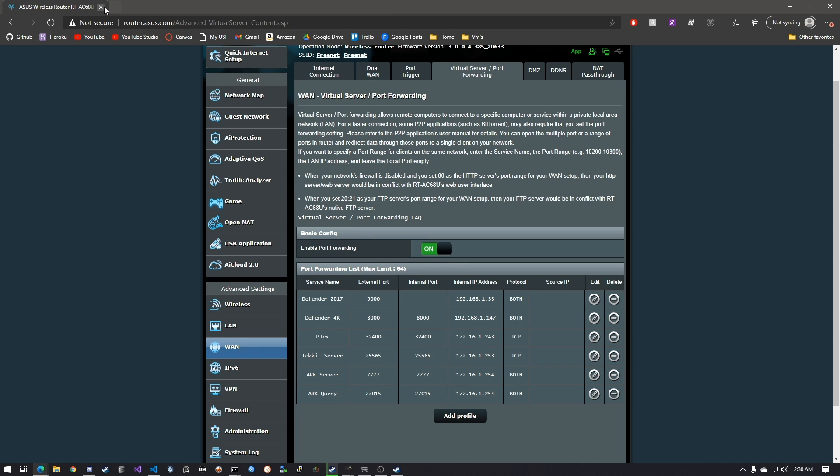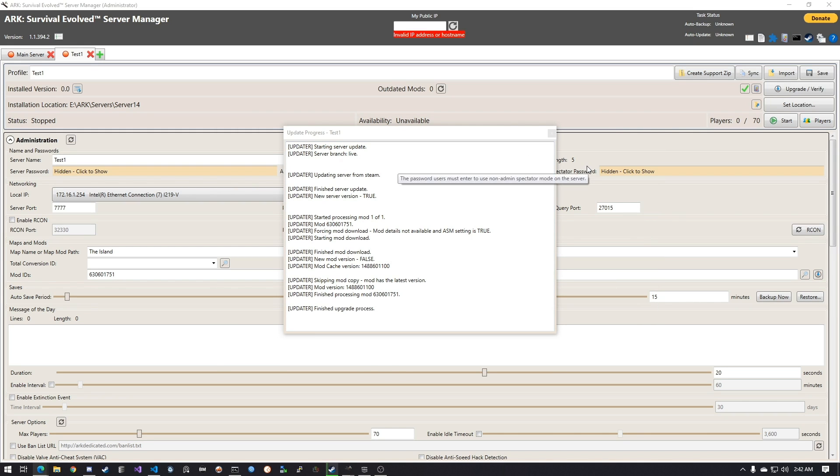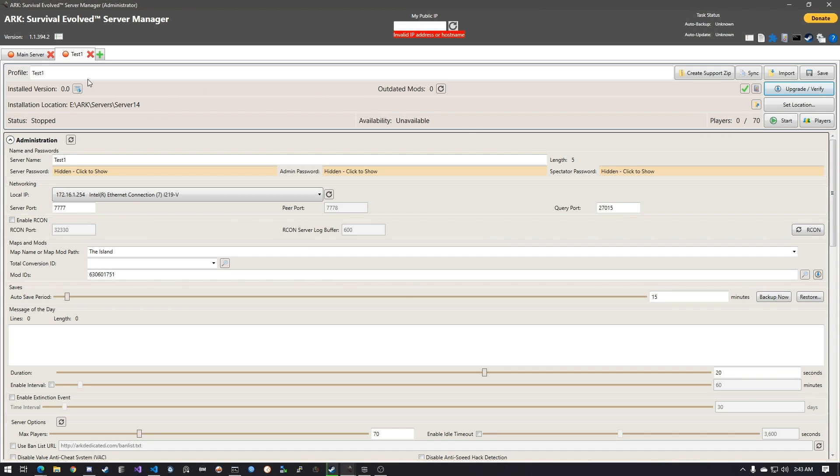I made two port forwarding rules, both routing to my internal IP address on ports 7777 and 27015 internally and externally, then saved and exited the router. The server is probably still downloading, but once it's done it should say 'Finish Upgrade Process' and the Steam window should close. Once that's done you can close the download window. The installed version will show as 0.0 until the server is started.